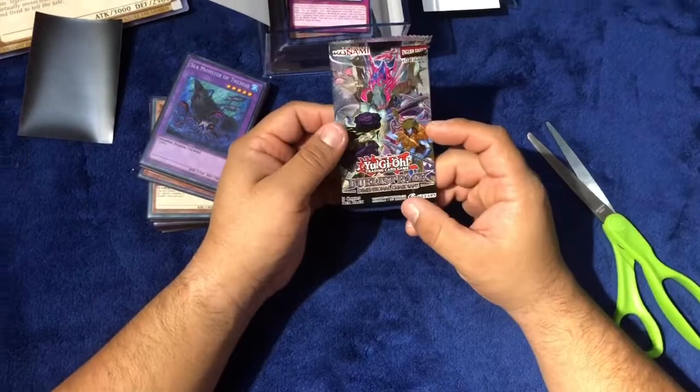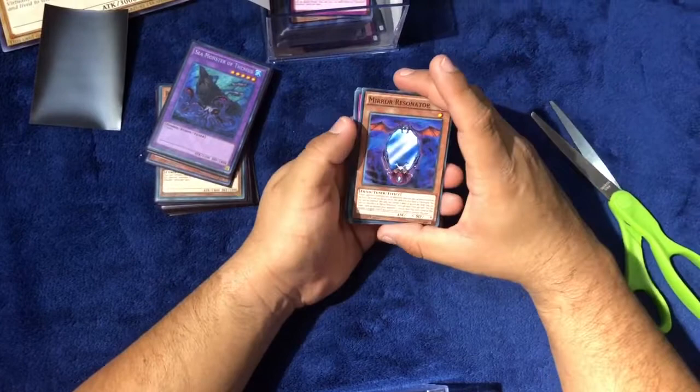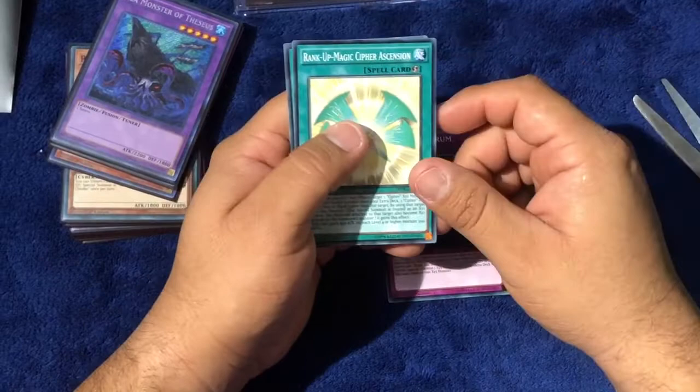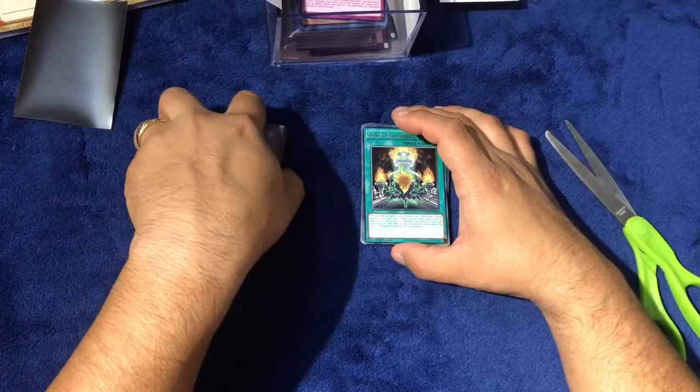Oh, I forgot — we have one last pack: the Duelist Pack Dimension of Chaos, first edition. Let's see: Mirror Resonator, Cypher Bit, Cypher Spectrum, Rank-Up-Magic Cipher, and a rare Machine Angel Absolute Ritual. Should have just been trash honestly — I should have thrown it away.